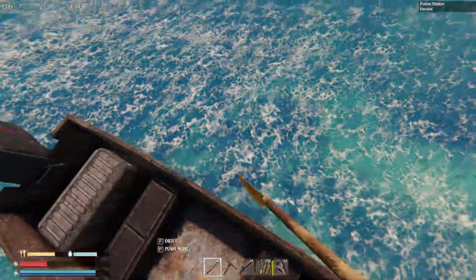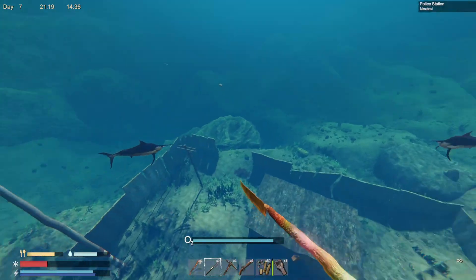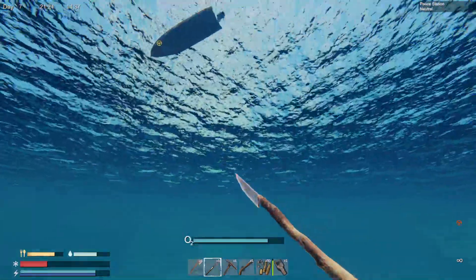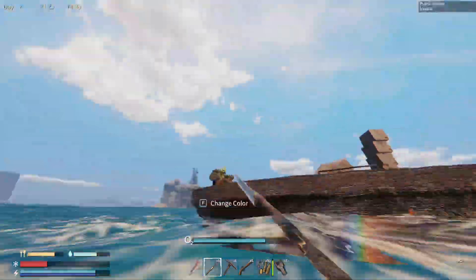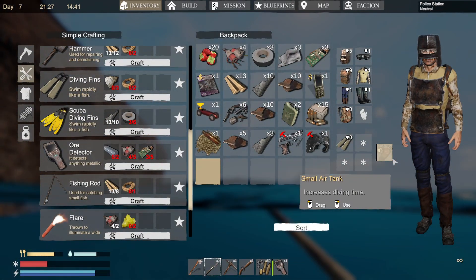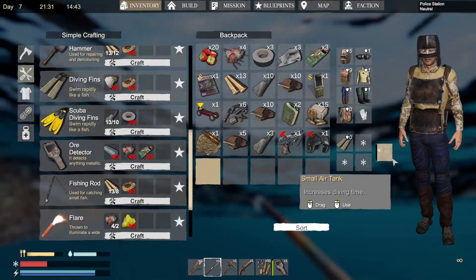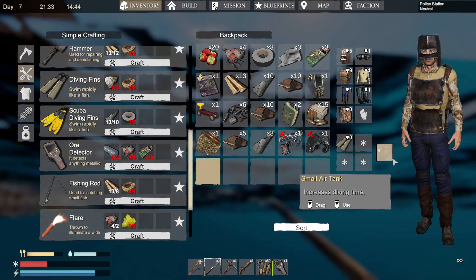Now, where can you find them? Well, you can find them in the police building, either this one or this one. In order to get those items, you really, really need the small air tank. And that's where the mining iron part comes in, because you need to mine iron and smelt the iron to make at least one.